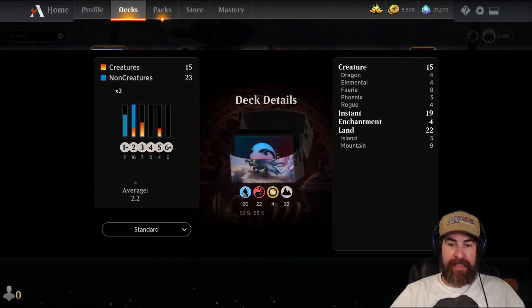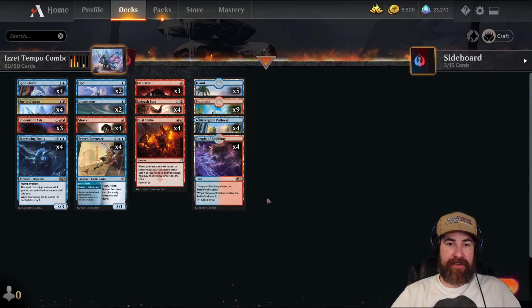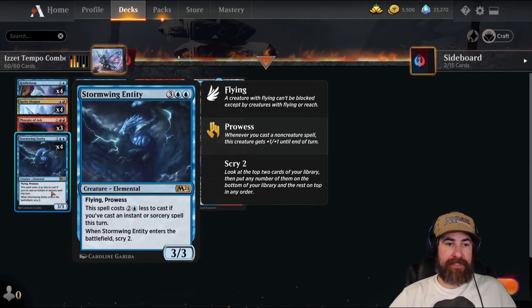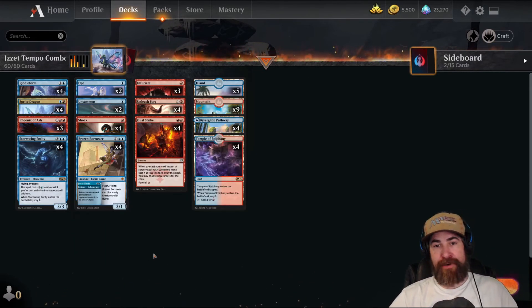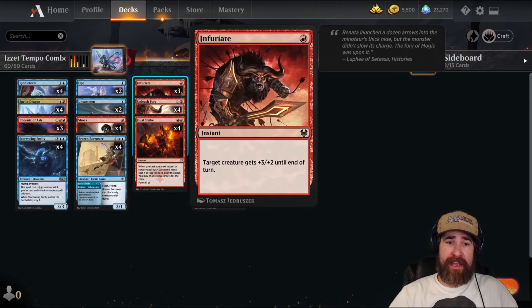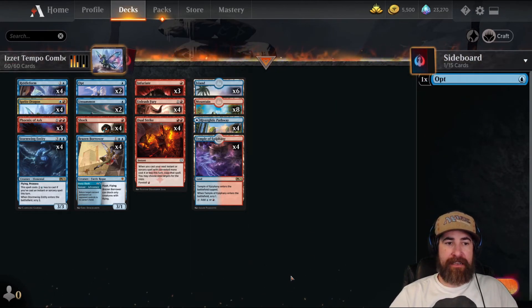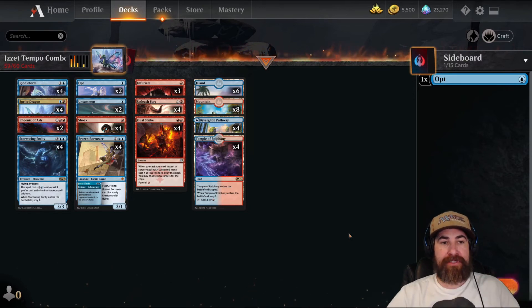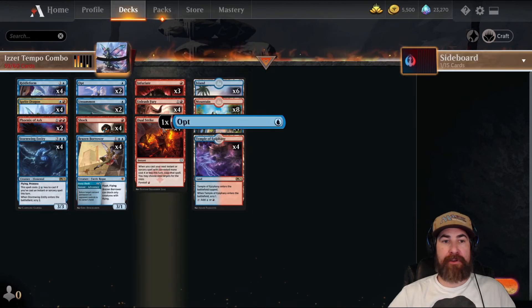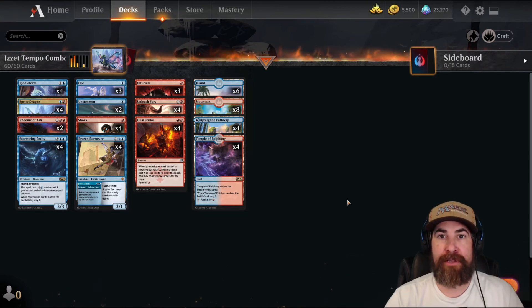The deck has 20 blue sources — so 53% blue — and 22 red, so 58% red. The land is skewed a little differently than it should be in my opinion. There's double blue needed for Brazen Borrower, and you want more red because the combo needs red, red, red. But I still feel it was light on blue, so I'm going to take out one mountain and add one more island. Also, there are too many games where I drew the third Phoenix — you just don't need it. It's a great card but not 100% where you want to be, so I'm going to add in a third Opt. That's how I think you should build it if you're going to play on the ladder next time.